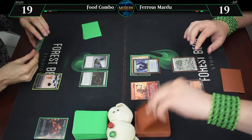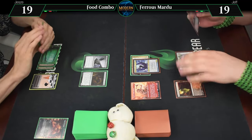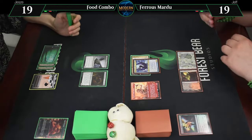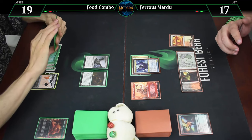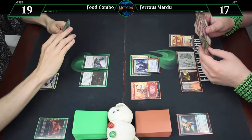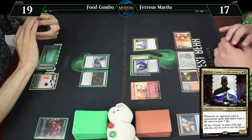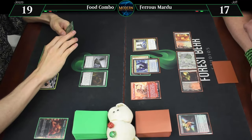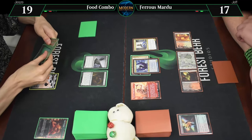Untap, draw for turn. Mana Morphos for a black and red. We are looking for a land. Name Untap, plus 18. Whenever I cast a non-creature spell, I lose two, and you gain two. Decking Tide Hollow into a 3/2 is not the plan - I kind of want to keep that card under. Your go.